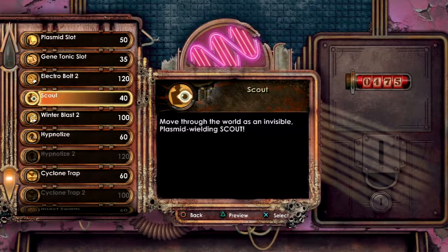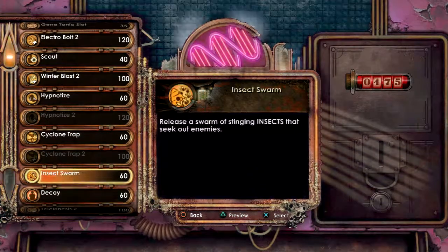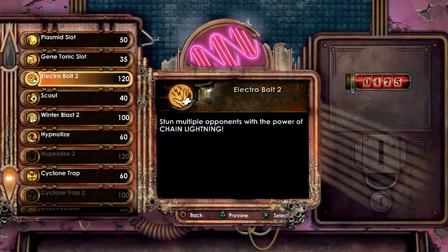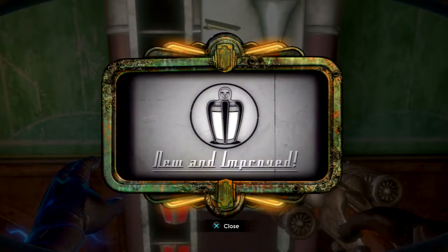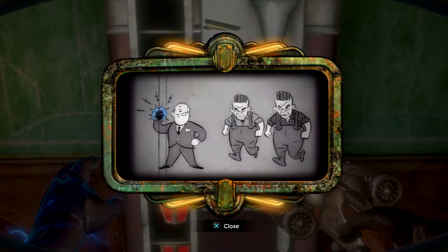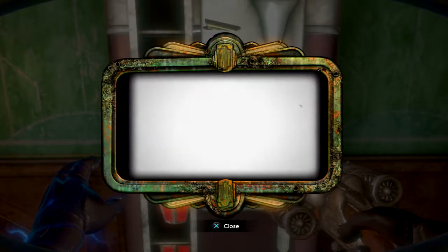Hmm... Insect Swarm, I don't know. Winter Blast, Electrobolt. Turn enemies longer, charge up to generate chain lightning — chain lightning, unlimited power!